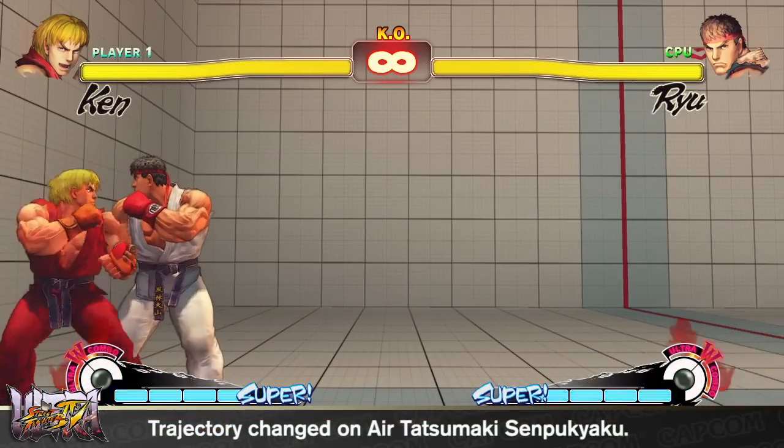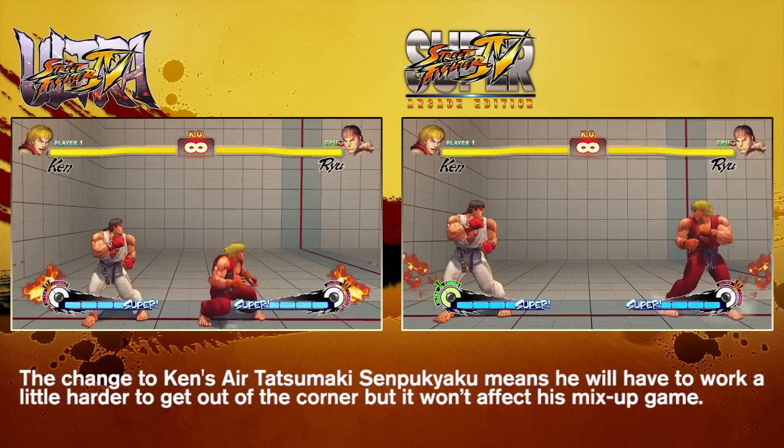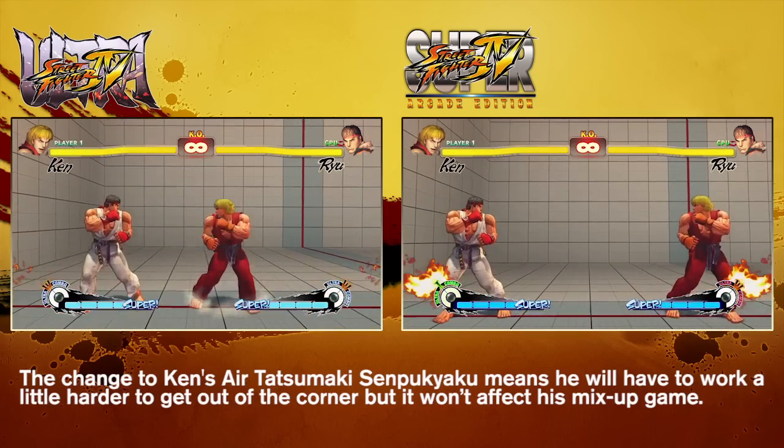Those who fought Ken remarked how frustrating it was for Ken to easily get out of the corner after working so hard to get him there. To address this, the trajectory on Ken's Air Hurricane Kick has been modified on the way up. It's still the same on the way down, however, as to not mess with Ken's mix-up game.